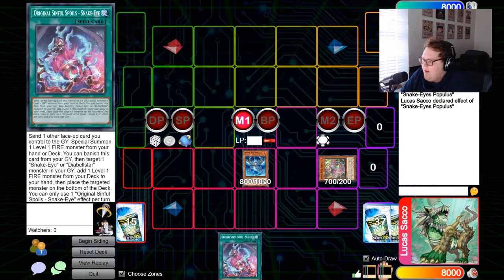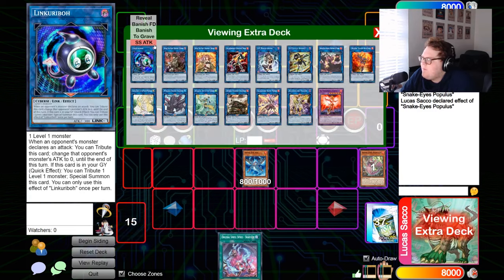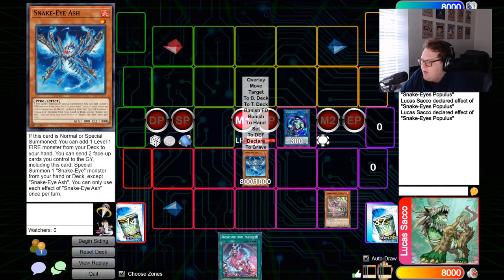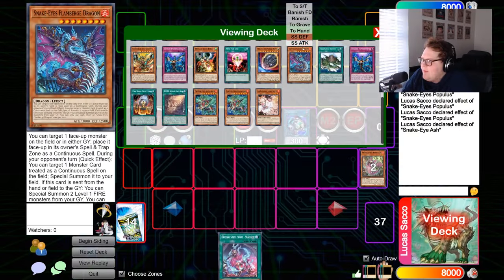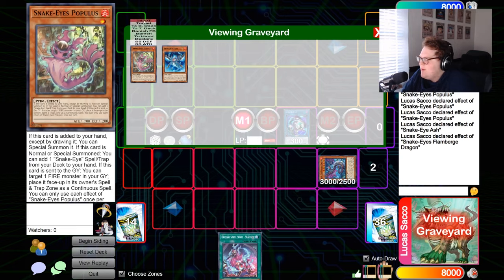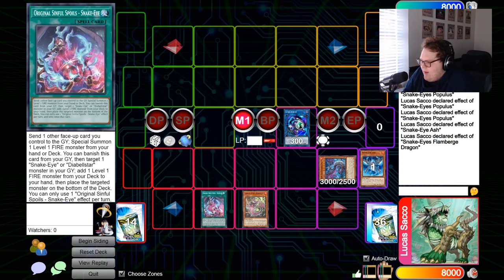Link one into Link Karebo, then use Populous's effect to put itself in the spell/trap zone. Then use Snake Eye Ash's effect, sending itself and Populous — and this is where we play around Nib and stuff like that. Summon Flame Verge from deck, then use Flame Verge's effect to put something in the spell/trap zone. Next, activate Original's effect using Populous.